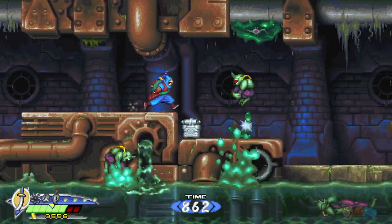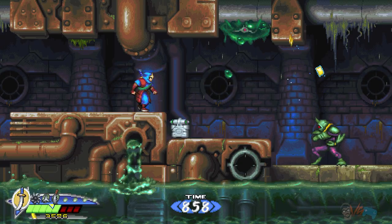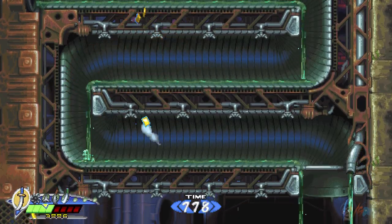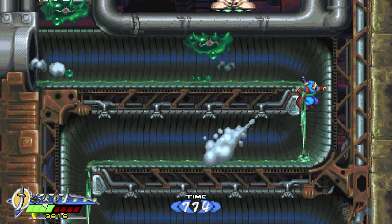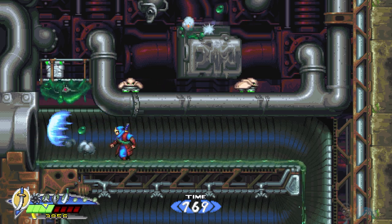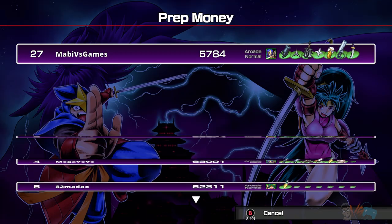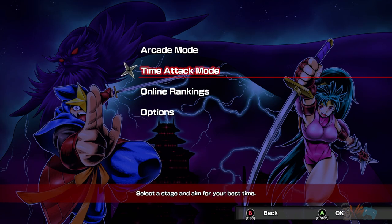This new one follows the same formula — lots of the same environments and enemies, but there are tweaked ones here and there. And obviously the enemies look a lot more crazy with the overhauled graphics. You can play normal or hard mode, and later on you can do the time trial. On hard mode there are more enemies and small variations with some enemy attacks, like bosses.